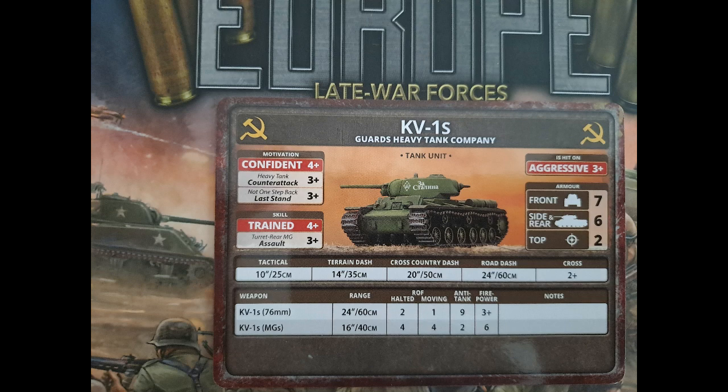The KV-1S is aggressive, confident, trained — good counter-attack and last stand on a 3+, and a good assault rating on 3+. The armor for mid-war is pretty heavy, but for late war it lacks a little bit — you'll see a lot more medium tanks with front armor 7, a better gun, and a little bit faster when you start seeing Shermans and Comets. If you're playing a campaign themed before progression, you can use these and they'll be pretty good. The anti-tank 9 isn't really going to cut it later in the war, but playing from Fortress Europe it'll be okay.